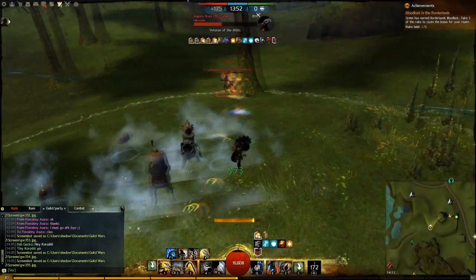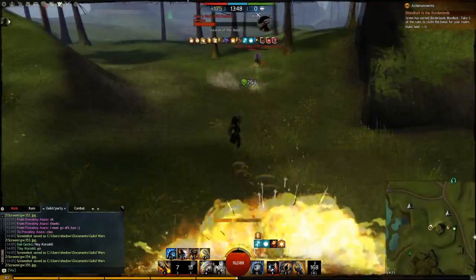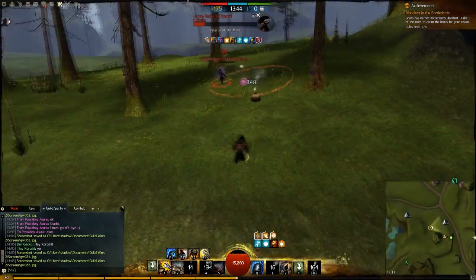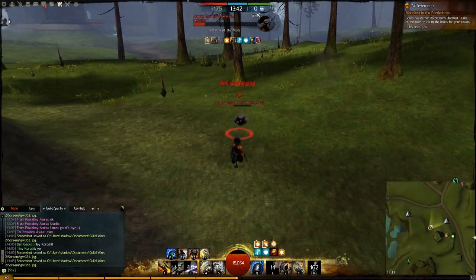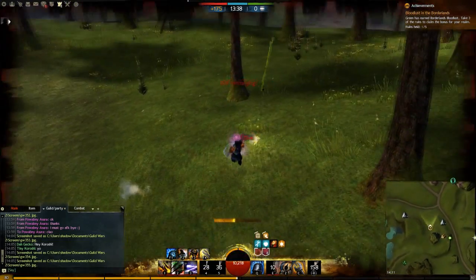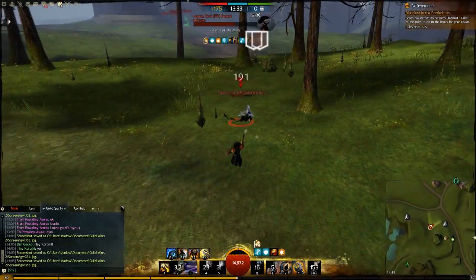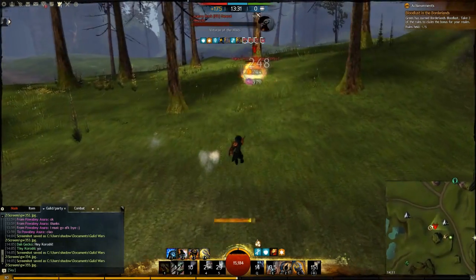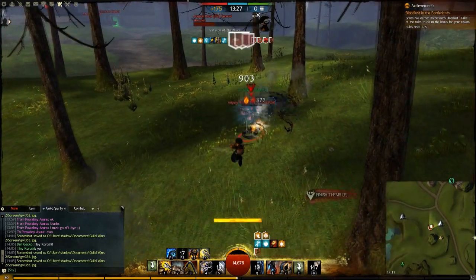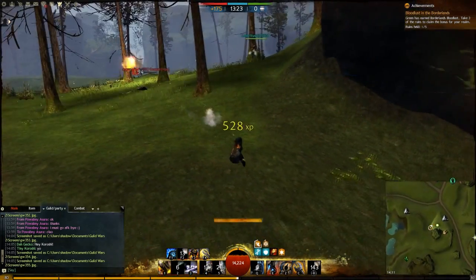For our elite we have the Supply Crate — honestly I don't think any other elite comes close to its utility. It stuns for 2 seconds in AOE and drops 3 turrets: a flame turret, a healing turret, and a net turret, which is a great way to keep your opponent disabled if they try to escape or to buy yourself time. It also drops around 6 medkits for burst healing if you were pressured by your opponents.